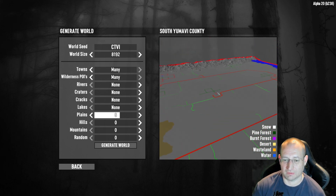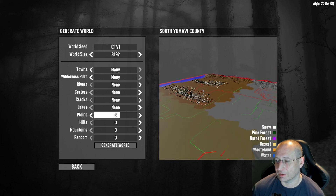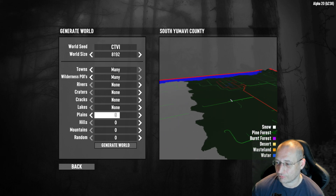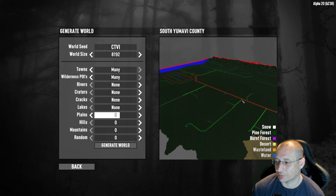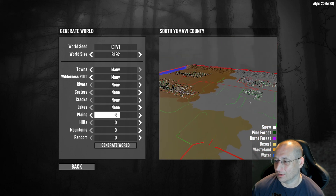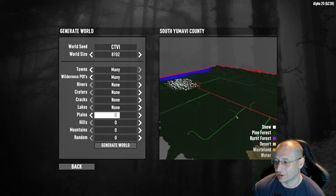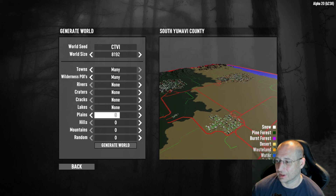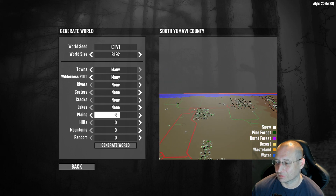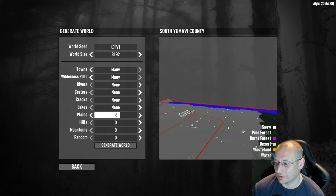This map generated in about five minutes, which is quite quick — probably because I set a lot of settings to none. Using the right mouse button you can hold and drag to look around. We've got a large forest area, quite a large desert, some wasteland, and a large snowy area. It still has a hilly area around the outside and sea on two sides, which I think looks quite good.